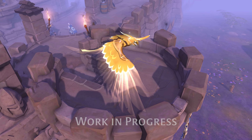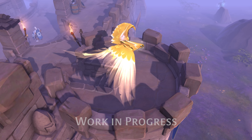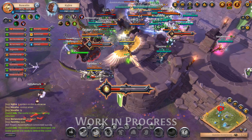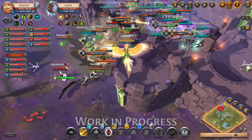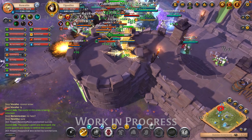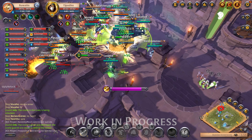Last but not least, the Dawnbird — a majestic eagle that can deal very high damage from a safe distance. Its mightiest ability is Judgment, a beam of immense energy that strikes down from the sky, dealing massive damage to all enemies in the impact radius. This makes the Dawnbird a very dangerous force in large-scale fights.